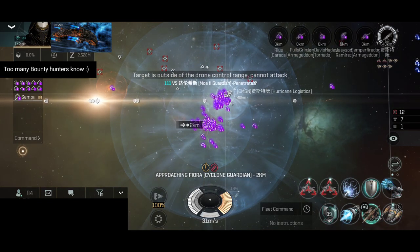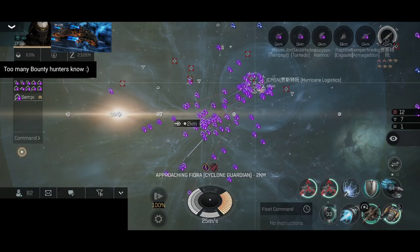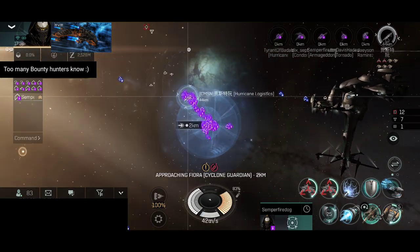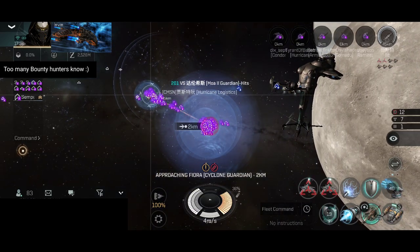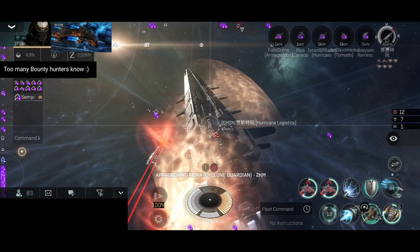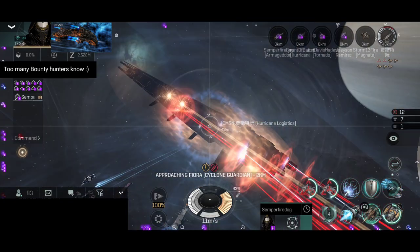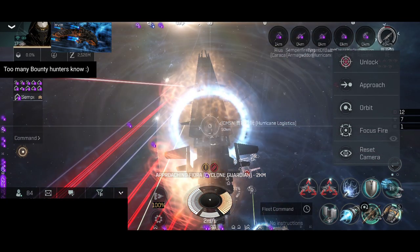The next primary target is that logistics. We should be able to shoot it down - we have enough DPS. They are built for long range and I think we're also built for long range, although I can also do medium range combat with my current fit. That logistics is getting lit up like a Christmas tree.